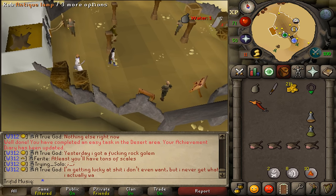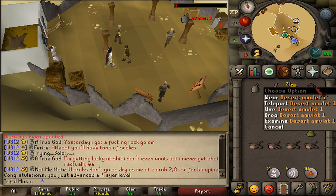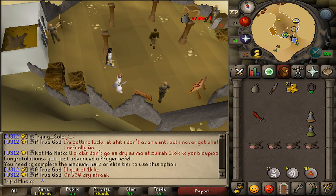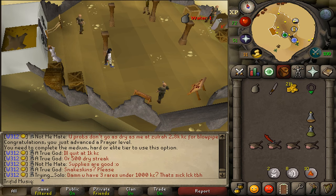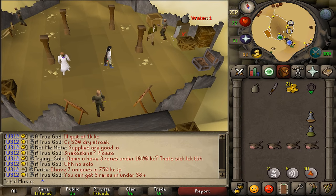The first reward — as with every easy task — is an antique lamp which gives you 2,500 experience in any skill you want. You also get the Desert Amulet 1. The amulet's teleport option requires completing the medium tasks first, but you do get the Pharaoh's Sceptre holding 4 charges instead of 3, Simon Templeton will now purchase banknote artifacts, and desert goat horns will now be dropped in noted form. That was my guide on how to complete the Desert Easy Achievement Diary tasks — hopefully it helped, subscribe, rate and comment!